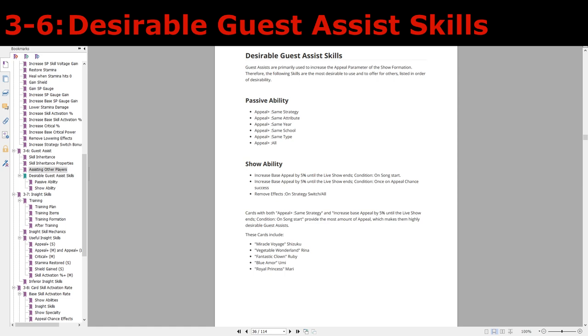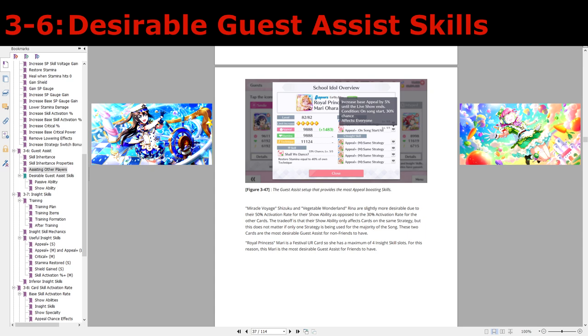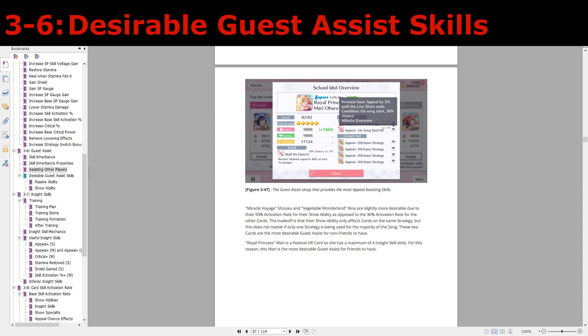If the goal is to get as high a score as possible, then in the worldwide version these five cards are the most desirable to use: Miracle Voyage Shizuku, Vegetable Wonderland Rina, Fantastic Clown Ruby, Blue Amar Umi, and Royal Princess Mari. Shizuku and Rina are the best guest assists to use if you're not friends with the particular player, because their show ability only applies to the same strategy but has a 50% activation rate compared to the 30% activation rate that applies to all cards on the show formation. On the other hand, if you are friends with a particular player, then Festival Mari is the most desirable one to use because you'll have access to four insight skills — assuming that the player knows what they're doing and their cards do have good insight skills.